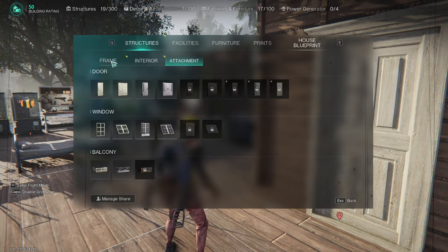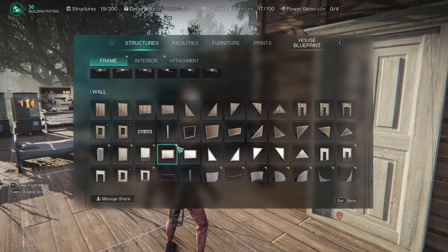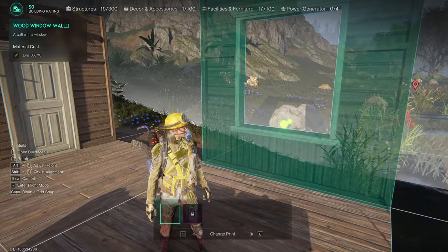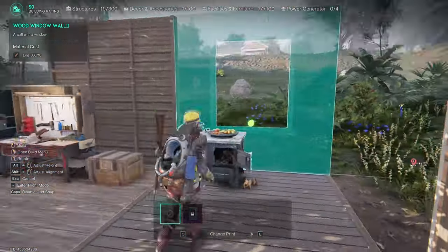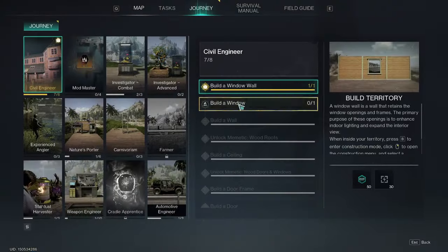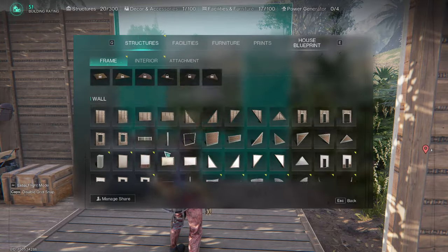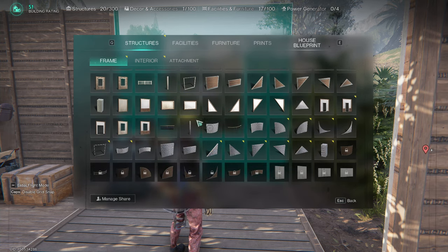Now let's add a window as well, because otherwise it wouldn't really be a house — although with just one window it could make an excellent cell. I'd say the best spot to place the wall with the window is right here. I like cooking and watching outside while waiting for my delicious dishes to finish. Now let's actually put in the window — I don't like leaving missions unfinished.